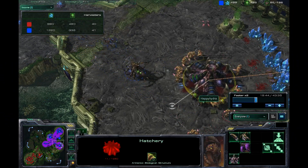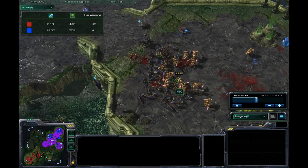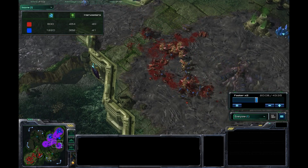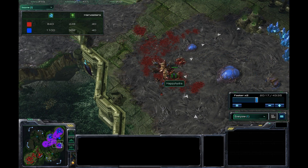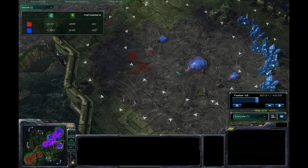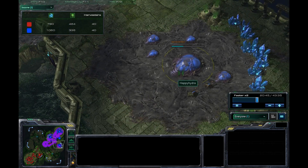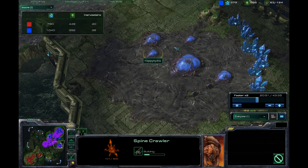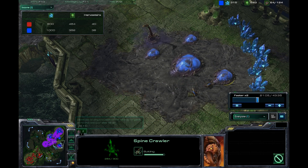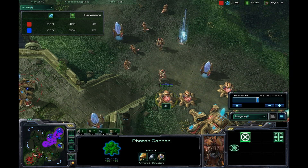The Zerglings are trying to stall the Zealots from killing the Hatchery. Unfortunately, the Zealots came in with plenty of reinforcements, and the Zerglings are getting a good surround on the Zealot army. However, there are enough Zealots to just walk through these Zerglings. Eventually Happy Hydra is able to reinforce in enough time to keep Protoss from getting any sort of permanent hold here, and brings in several drones to throw down some more Spinecrawlers. Static defenses are a good idea at this point, considering the quantity of Psi Storm we have seen thus far.